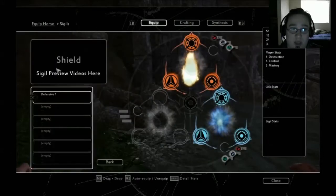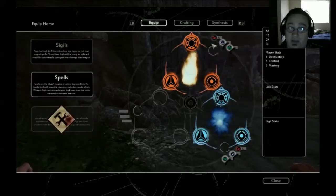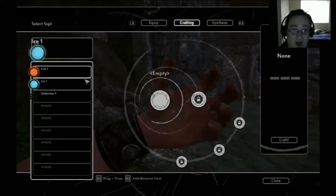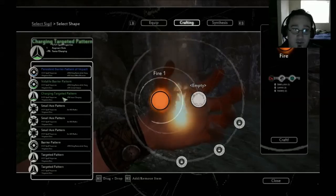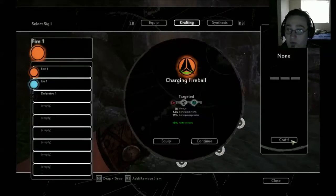We can go here and these are the spells we can make. In crafting, we only have fire and ice right now. We're going to do fire and put this charged target pattern on, then add some damage to it. We craft this and we get the charging fireball.